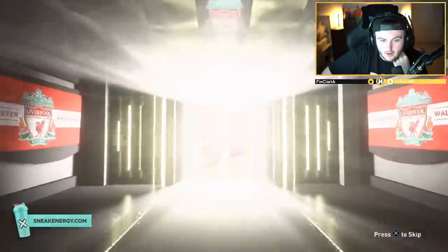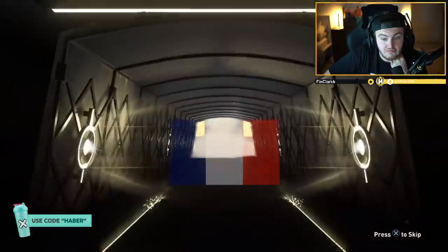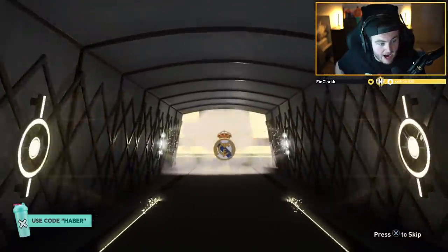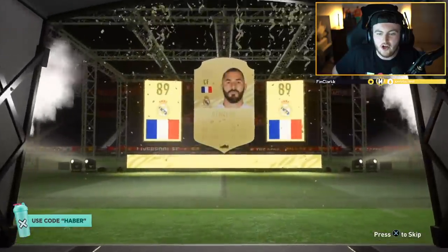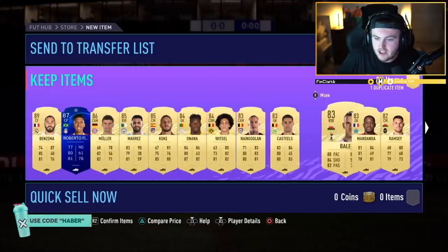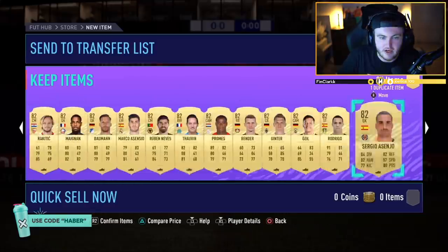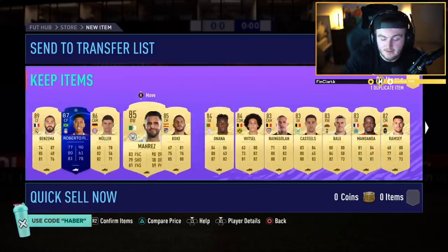We've got Jay Hage's 82 plus pack. Can we get him something good? We're looking for a walkout and some good fodder. Walkout's a good start — it's a normal walkout, big nation. Benzema, 89 rated — good start, we'll take that. 89 rated fodder is always nice. If we can get one or two more walkouts, we're loving life. Exactly what we asked for — two more walkouts: Mahrez, Koke, Onana, Witsel, Naingolan, some 83s. That's a decent pack — we'll take that. Happy with that, lovely.